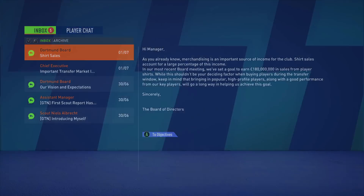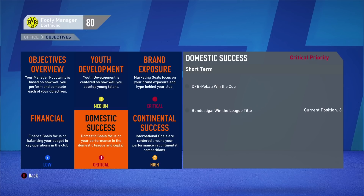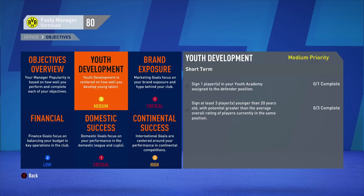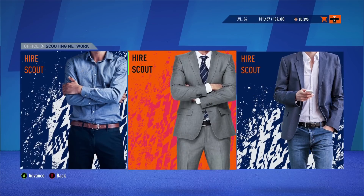Back to you guys to let me know what we should do with the budget. The club objectives: financial standing is low but domestic success — win the DFB-Pokal, win the cup, win the league title — so we've got to go hard. We also need to reach the Champions League final. Youth development is medium, not bad. I always like to get a bit involved with scouting some talents.